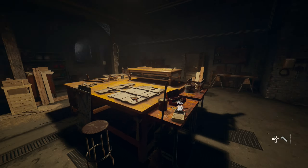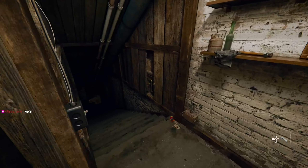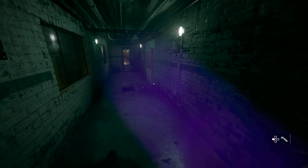If you did everything right that should open a door on your right. Now you can access the hidden bunker and its rooms. The first room that you will find is on your right in the hidden bunker.